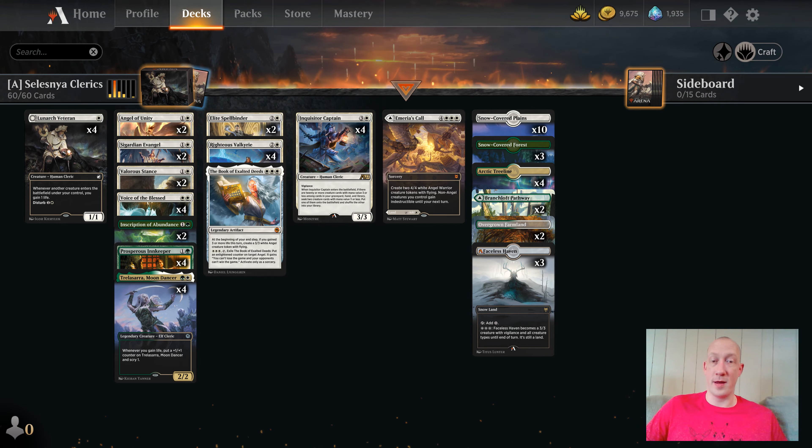We've got some pretty standard inclusions here to gain some life. Merrius Call in case we flood out. We need some Snowlands for the Faceless Haven. Other than that, it's just Clerics gaining life, getting more powerful, and smashing opponents. Let's get into some games and get the Holy Cleric power going!